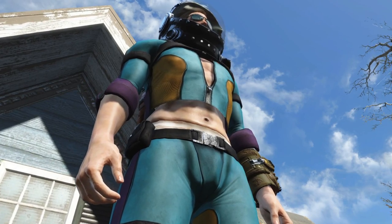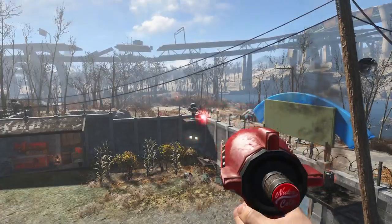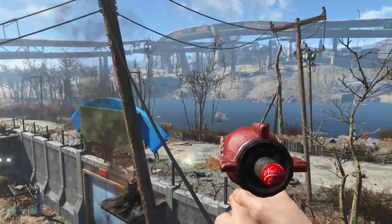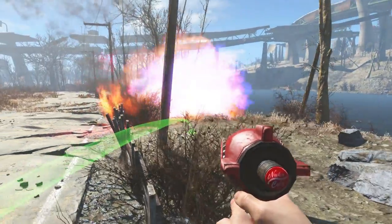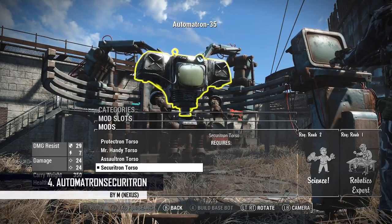Not only does this mod allow you to show off your rocking abs, it also gives you access to the Nuka Blaster. It's based off the alien blaster but it shoots a red energy blast. When you reload it you open up a little bottle cap. And to top it off you get access to three Nuka tops — Quantum for blue flames, Cherry for pinkish flames, and just plain Nuka Cola for flame-looking flames. Obviously this is not a very serious mod but it is pretty interesting.